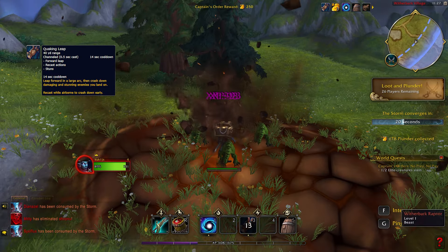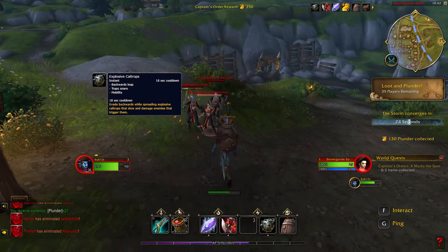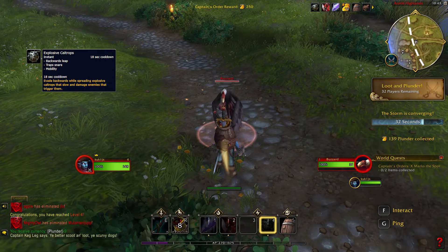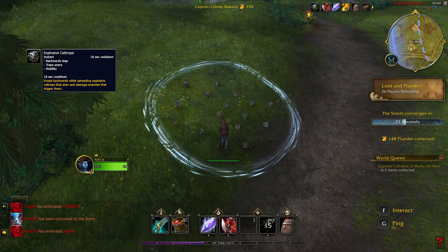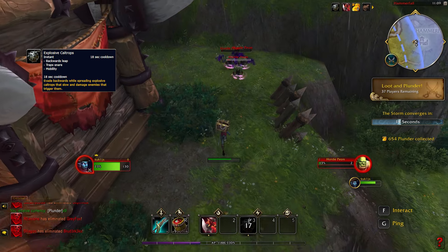This spell has a 40 second cooldown. Explosive Keltrops is an instant cast with 18 second cooldown that does a backwards leap while leaving Explosive Keltrops in the area where you were standing. When enemies walk on them and trigger them, they are damaged and their movement speed is slowed down.